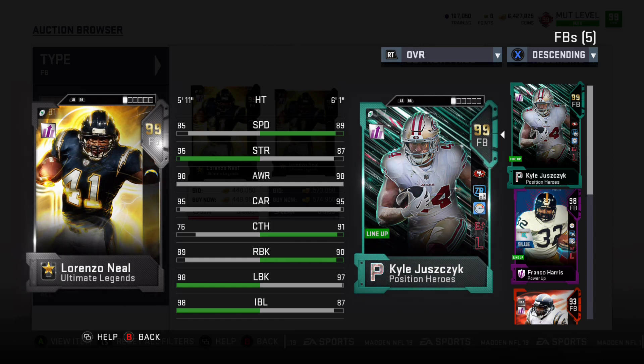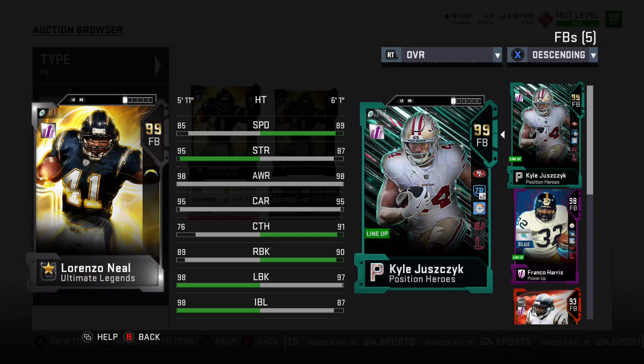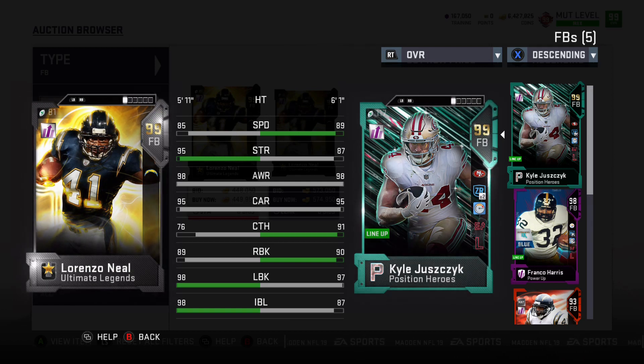First, we have Lorenzo Neal here with positional hero Kyle Juszczyk. This player is a little bit outdated, even though he came out today. His speed is 4 lower. The one thing that Lorenzo Neal can do better than Juszczyk is he can lead block, and he can hit a defensive lineman and potentially match up with him really well. He has that 95 strength and impact blocking. When he's running into that defensive lineman, they're going to run into a stalemate when Juszczyk can probably go back a step. So that is the one plus for him, but Juszczyk can be used as a wide receiver much, much more easily.